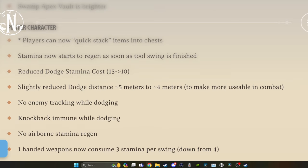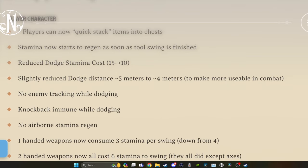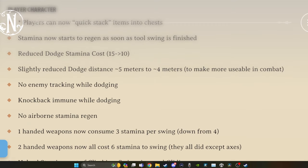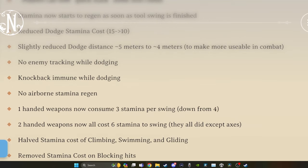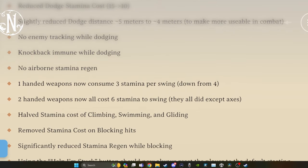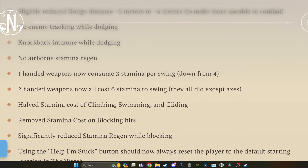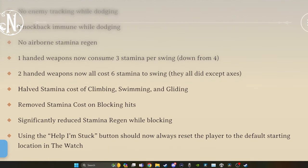No enemy tracking while dodging. Knockback immune while dodging. Those make sense because you want the dodging to actually be useful. No airborne stamina regen - makes sense. And then more stuff with stamina: one-handed weapons now consume 3 stamina per swing down from 4. Two-handed weapons now all cost 6 stamina to swing - they all did except axes. Halved stamina cost of climbing, swimming, and gliding.